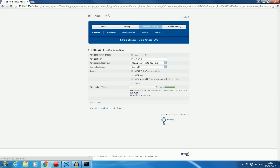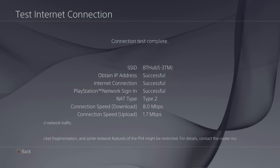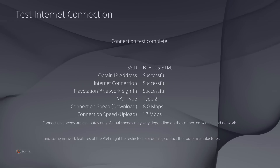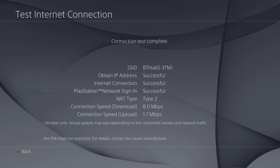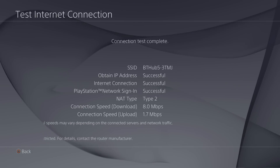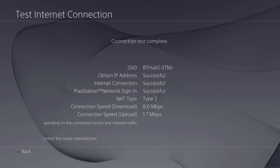As soon as you've changed the channel and clicked apply, go back onto the PS4 and do another connection test. As you can see, after changing the Wi-Fi channel we've got a slight increase in connection speed. I've done a few tests now and it's all roughly 7.5 to 8.2 megabits per second. So it has increased — there's a definite noticeable increase, but not a huge margin.